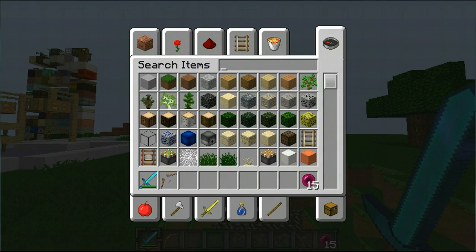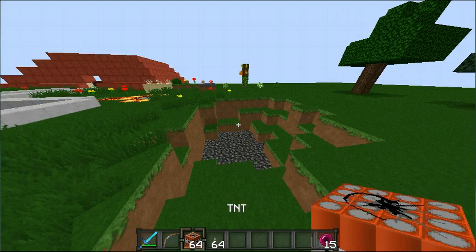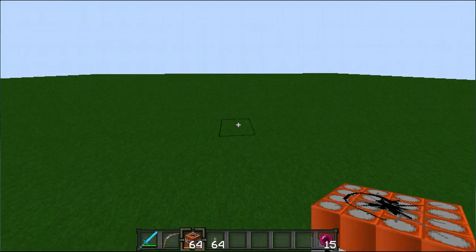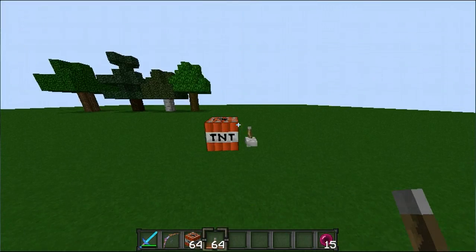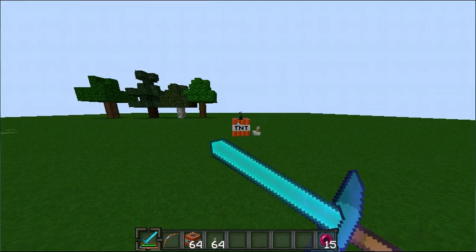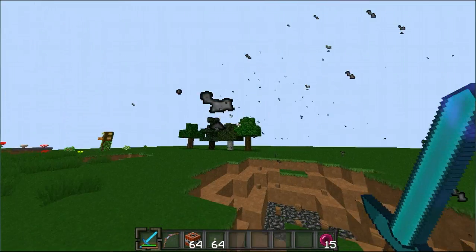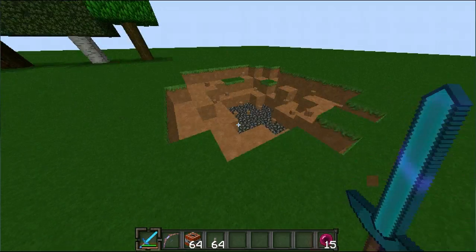I'm just going to demonstrate TNT blowing up. I've got all my items in here. The TNT explosion — I'm going to do it over here so it doesn't blow up the world. This is how TNT explodes, the texture and particles. Wow, okay, that's really nice. That's really cool — it's a nice smoke.